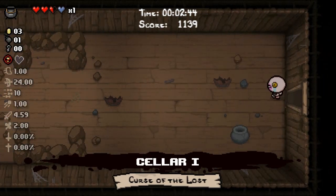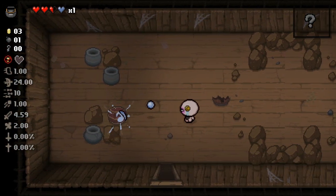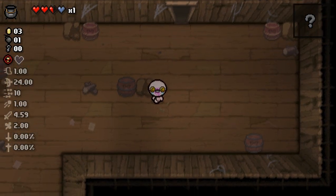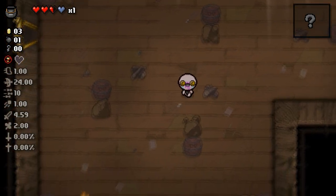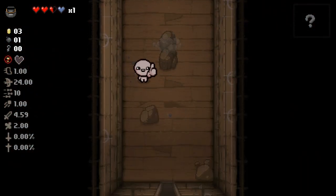Our damage is looking nice though. Probably shouldn't have picked that up — I'll take the half heart, I'm gonna explore the rest of the floor. Primarily because I want to see if we can get a cauldron charge — that would be really nice. That wasn't a coin, but I'm gonna pick that up anyway.